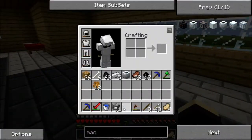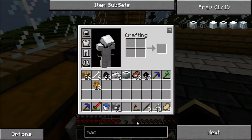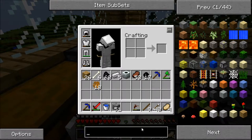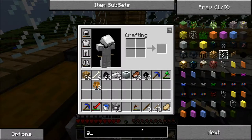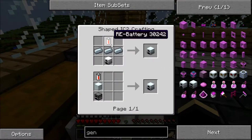Now we don't want to place this down until we've made an item called a wrench, which will mean that we can get it back. Otherwise it will just give us a machine block if we mine it like normal. So now we want to make a generator to power this or it will be useless.